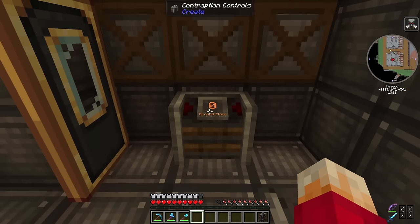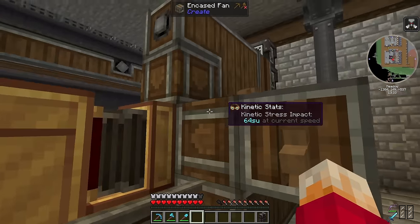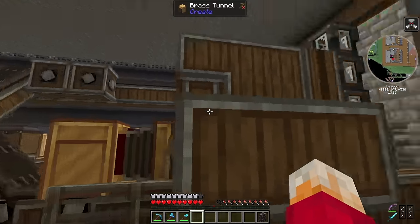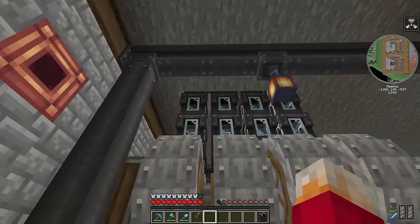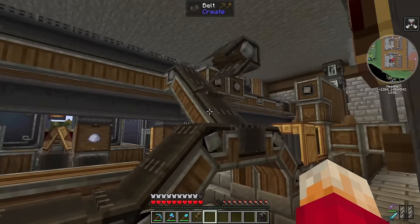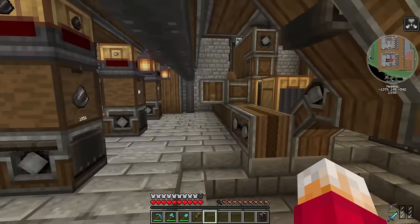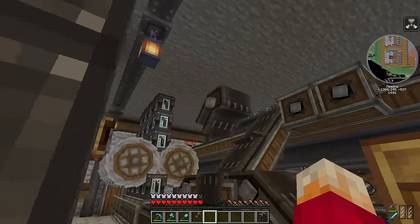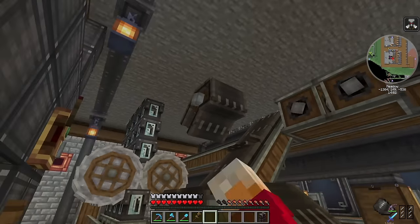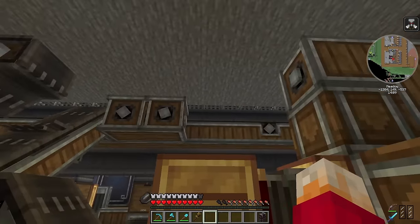I've done some more work on it — moved this washing machine slightly over. Over this side we've got the sand and clay crushing machines, which have got chutes going up to the top floor as well. I've had to do this to try and get everything to the middle because there wasn't enough room to get underneath it and I wanted access to everything from here. There's a little glitch but if I re-log that'll disappear. I'm happy that we've got power and I'm happy with this again.